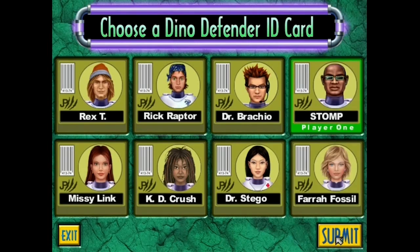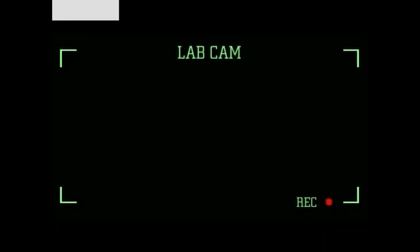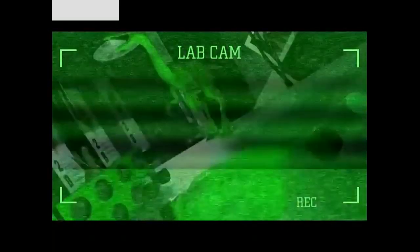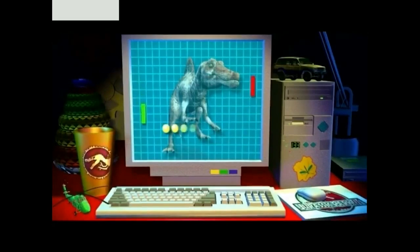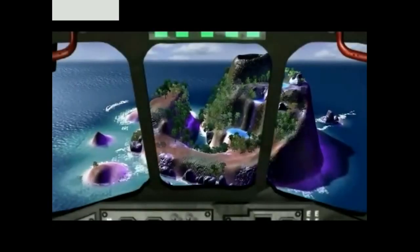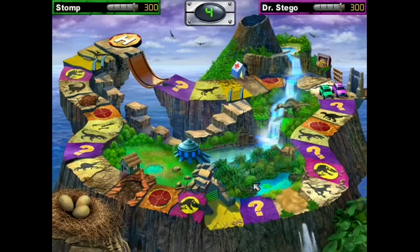Just like last time, the game's intro is provided by the same over-the-top narrator as Dino Defender, and in fact the intro cutscene uses much of the same footage, just with different dialogue. In this version, the island was hit by a devastating earthquake and the stock of dinosaur DNA was completely destroyed — without these building blocks of Jurassic life, the dinosaurs could become extinct all over again. So what kind of game is Danger Zone? A shooter? Another platformer? Nope, none of these things. Danger Zone is a party board game.